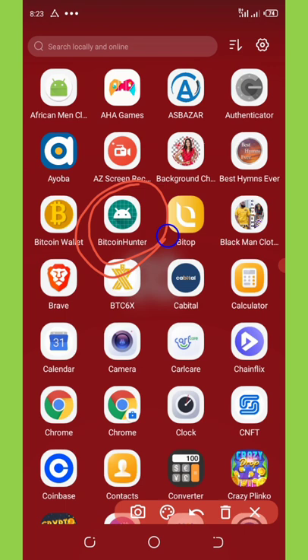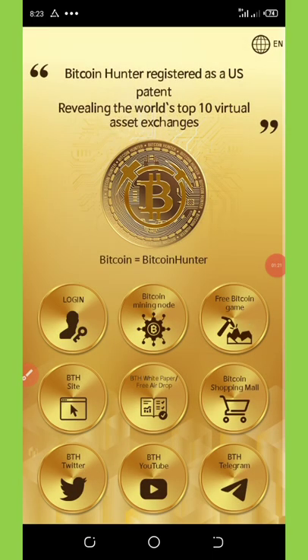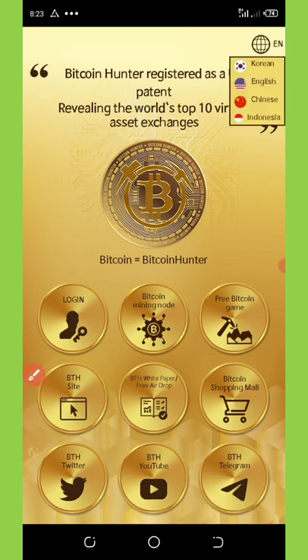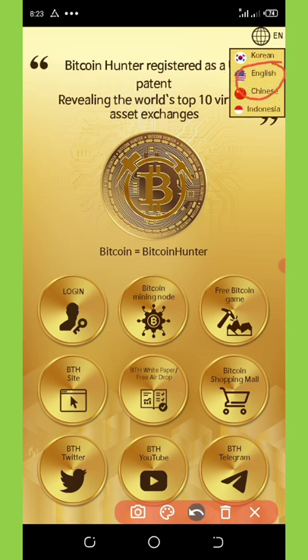Here is the application on my phone — Bitcoin Hunter. I'm going to open up this application and show you how to register. First, once you get to this application, look at the top right corner of your screen for the symbol that looks like a worldwide symbol. Click on that to open it, then change your language to English. When I downloaded this application it was in Korean, and I changed it to English.